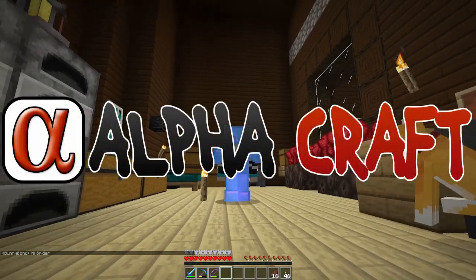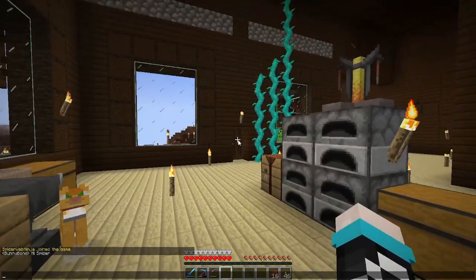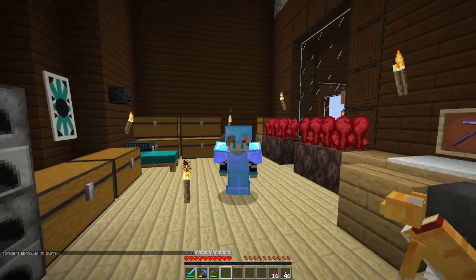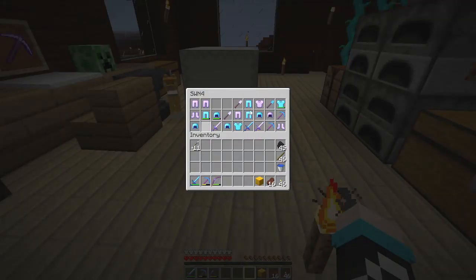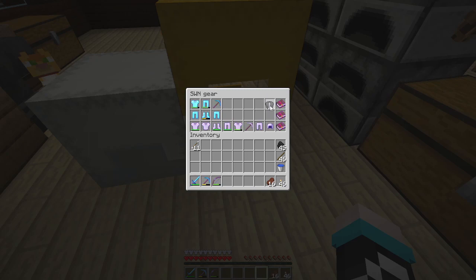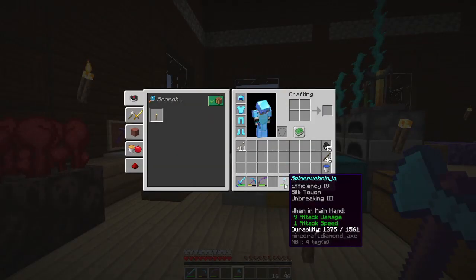Welcome back to another episode on Alpha Craft. Today I'm gonna try to get started on my room. My plan is to make a tree shape - basically a tree trunk. But first I want to talk about the End. I've been doing some grinding. This is a bunch of armor I got from the End, and I got an extra elytra which I'm super happy about, plus extra shulker shells, some diamonds, a few emeralds. I also got my axe enchanted - it's decent and good for chopping wood, which is what I have to do.